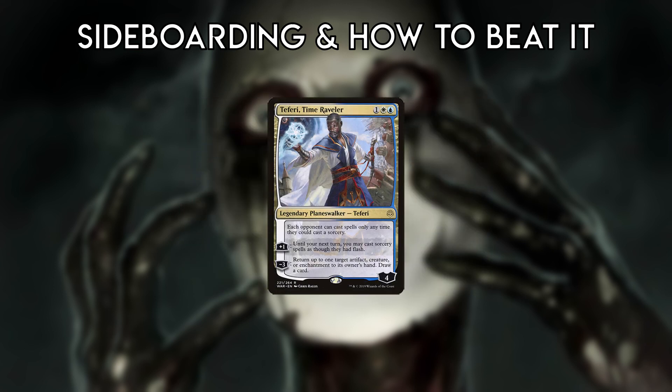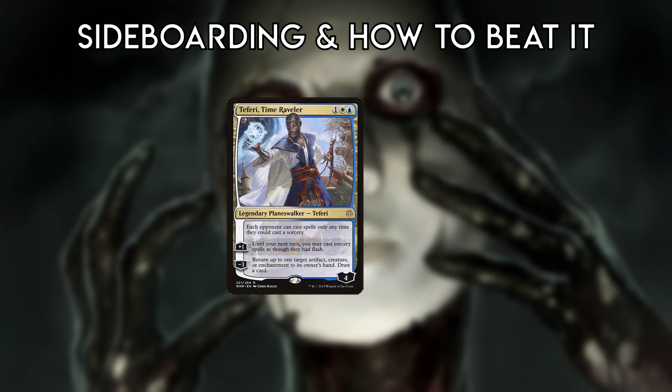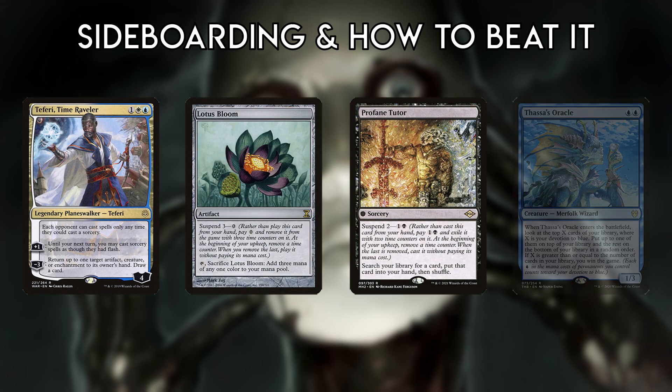Teferi, Time Raveler is a nightmare card that must be dealt with, since it stops you from casting cards off suspend, winning at instant speed, or responding to Oracle's trigger.